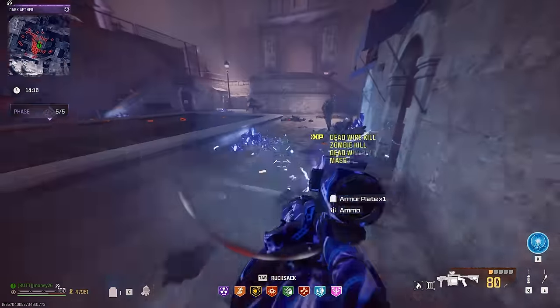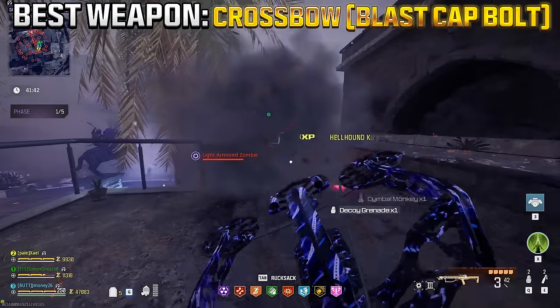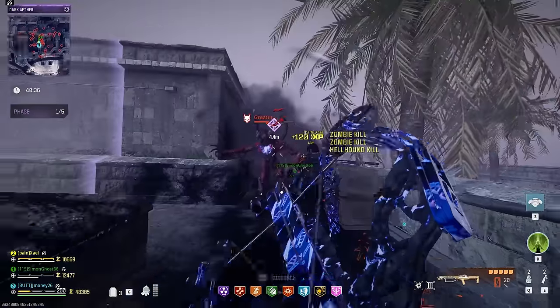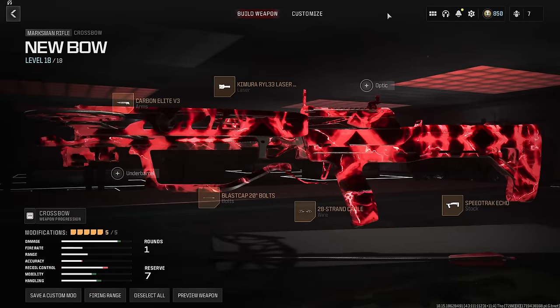Before we get into how to activate and enter the Unstable Rift, here is what you should bring into game. The number one weapon I recommend is the Crossbow with the Explosive Bolts. This can absolutely handle any size horde of zombies, and can take out boss zombies pretty well. The most important part is the Blast Cap Bolts.